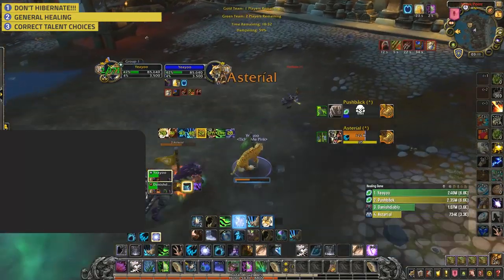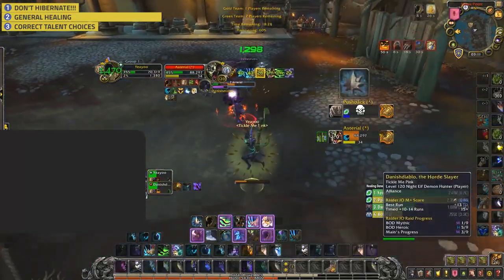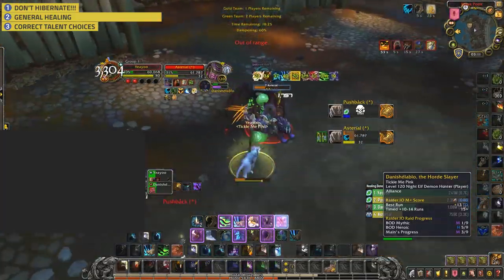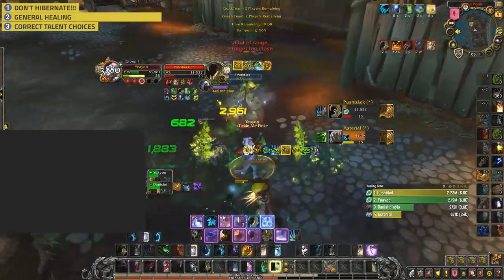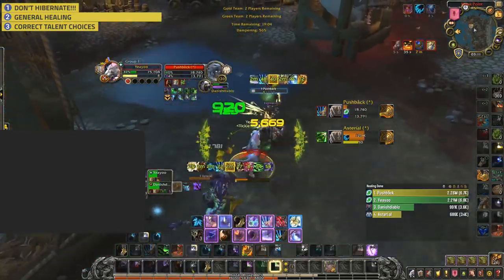Number three: Correct Talent Choices. Try to think about how the matchup plays out in your head. Do you need extra damage? Will I be able to get restealthed? Do I have to just survive to win this matchup? Will I be the target? These are all important factors in deciding what talents you should be taking.